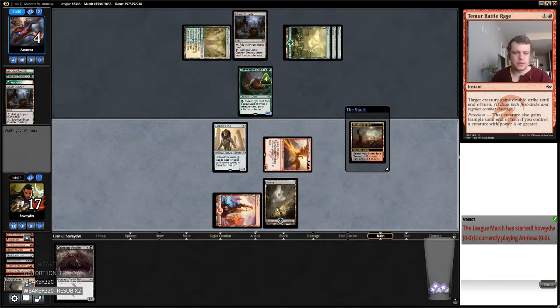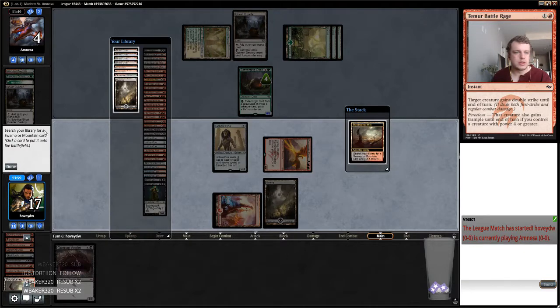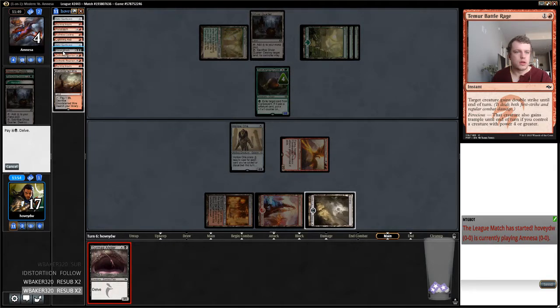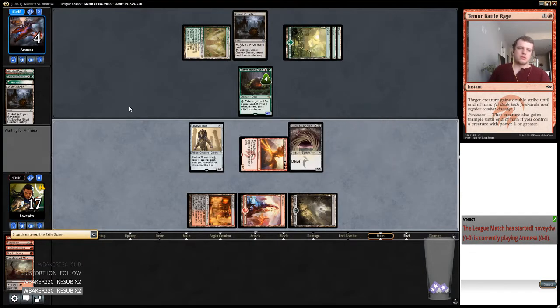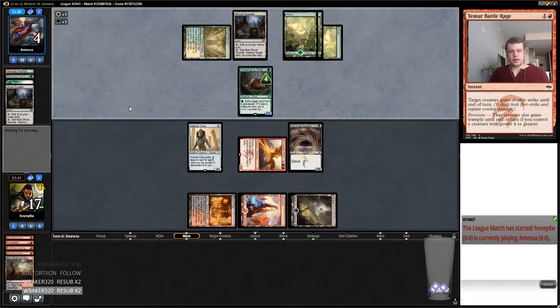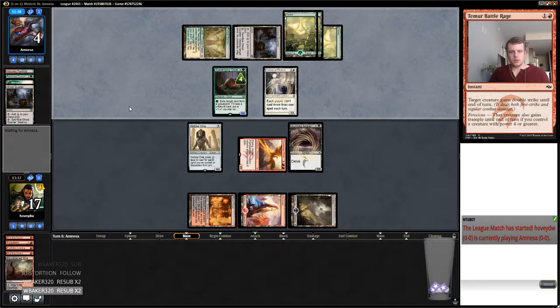I guess I can fetch for Black Red tapped. Eat the Street Wraith. There's not really a huge chance my opponent's got a Timely Reinforcements but this will leave the Looting — my opponent might not have time to deal with the Looting. So my opponent needs to present another blocker on the ground without abusing themselves. I can attack through that.